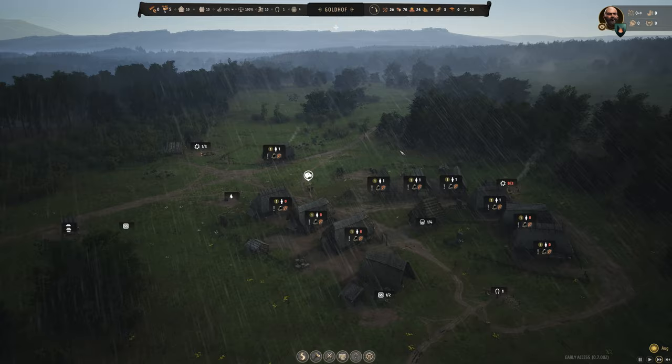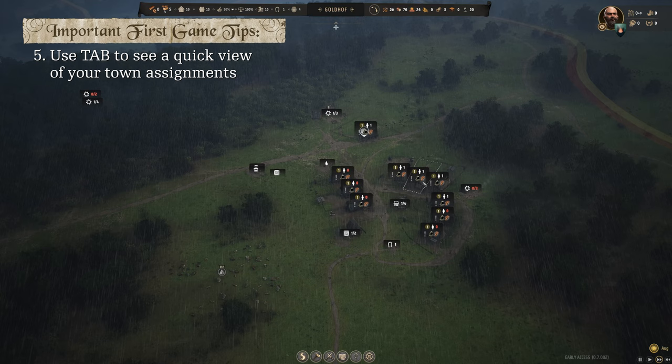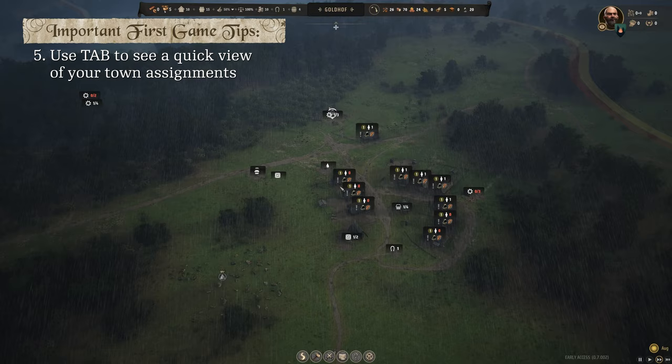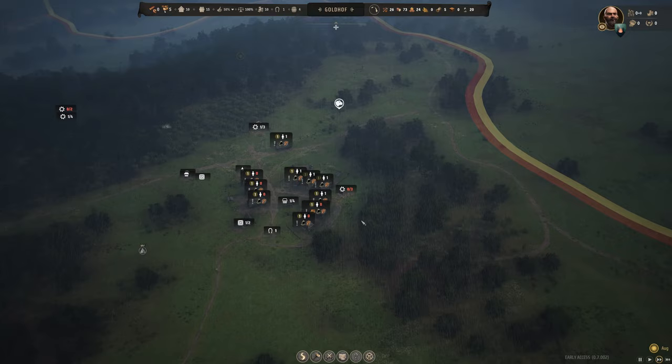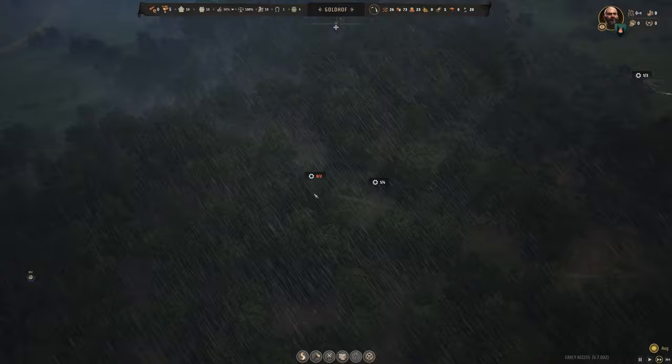Another of my most used tips is the Tab button. With Tab you can immediately see what your villagers' needs are — these guys really want clothing and a church. You can see empty houses with no residents yet, and unassigned buildings — for example, no one is cutting firewood right now at all. That is very useful. Expect me to use it a whole bunch.